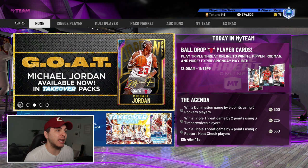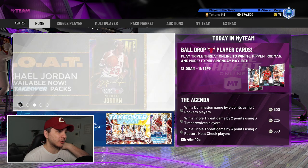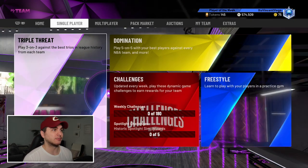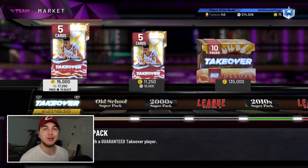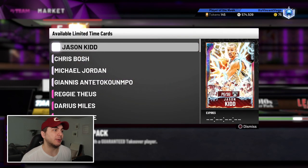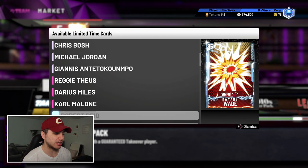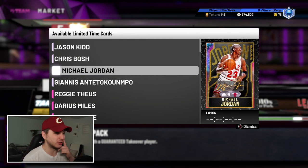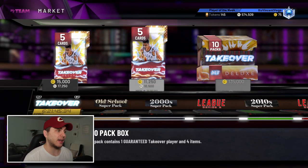Speaking of MJ, the goat pack or goat card is now available — he's a card you can pull, not another set of spotlights to grind, which is nice. In addition there's Giannis, Jason Kidd, and a ton of stuff in packs today. Outside of the fire opal cards and Michael Jordan — which is gonna sell for like 9 million MT — there are actually some pretty good budget options.